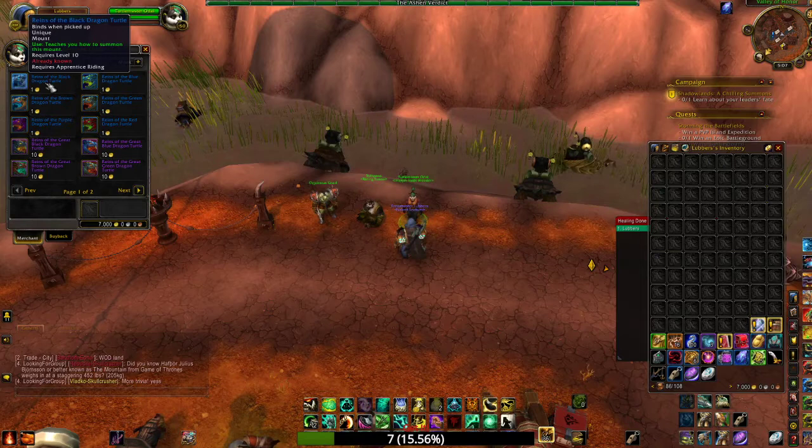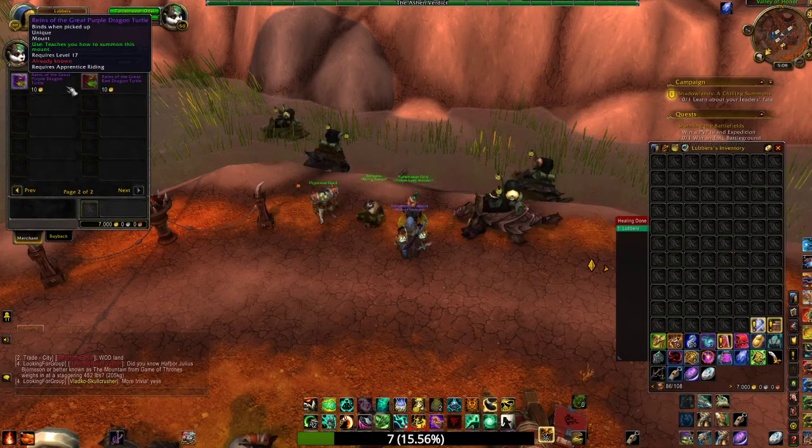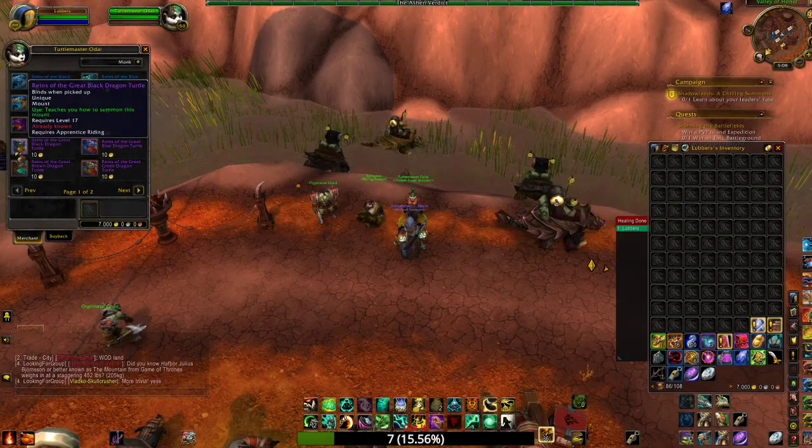You've got 12 mounts total. You've got the six standard versions — black, blue, brown, green, purple, and red — and then you've got the six great versions — black, blue, brown, green, purple, and red.